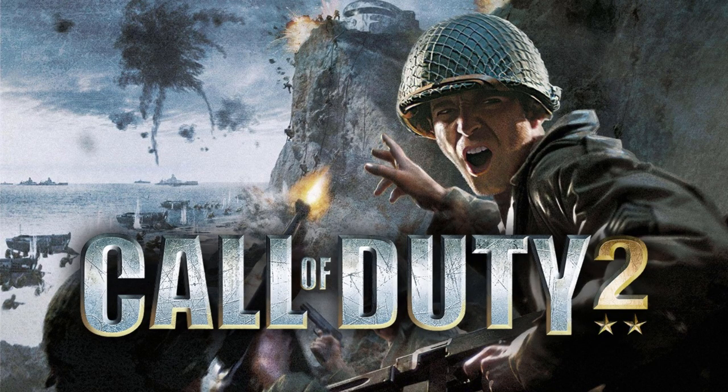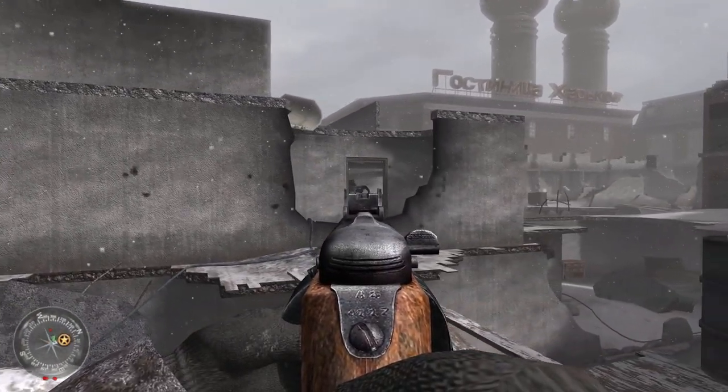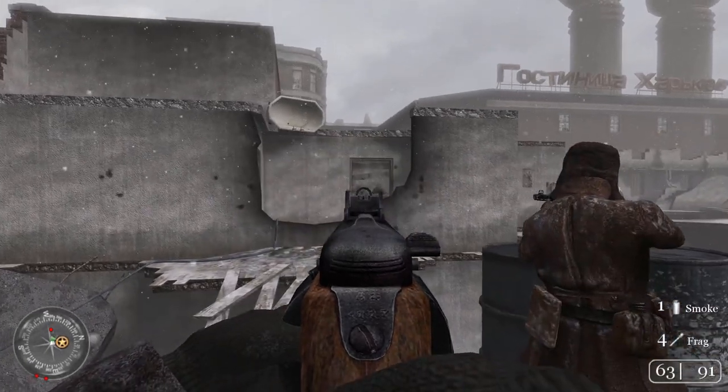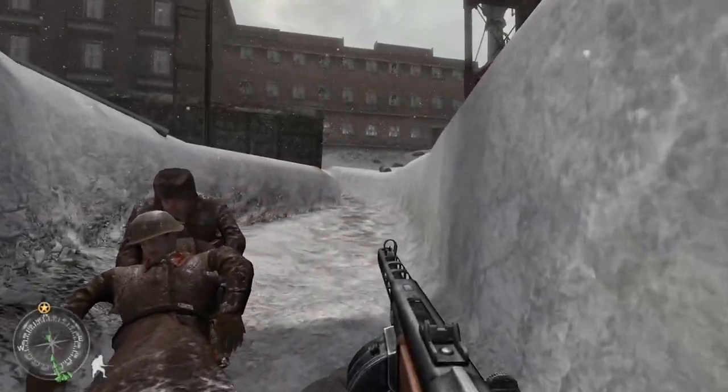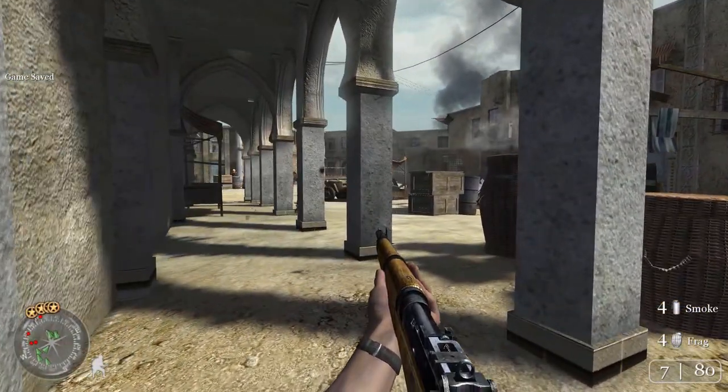Call of Duty 2 came out in 2005 on PC and Xbox 360, and right away you'll notice how much better it looks. The detailed animations aren't up to the standard of the later Modern Warfare series. The game actually uses the same modified idtech 3 engine as the first game, but they're definitely a massive improvement on the original game's graphics.